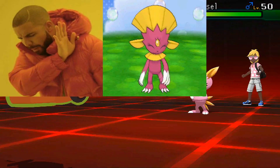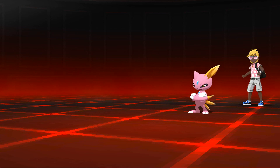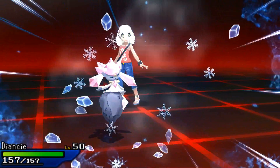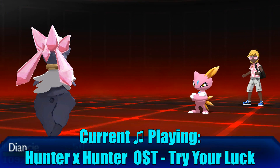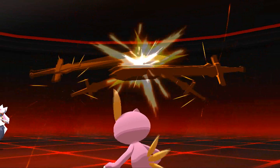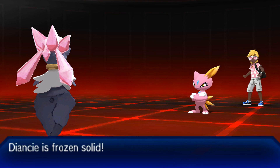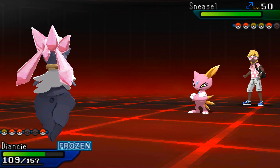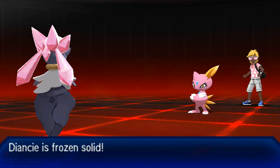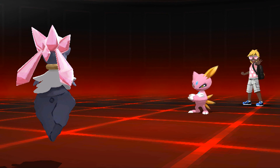My opponent brings in his Shiny Sneasel, which looks very fabulous by the way. I have a solid switch into Sneasel - I bring in Diancie, which should be able to take an Icicle Crash. My opponent has Ice Punch though, which is a bit weird. We should be able to live it - but we get Frozen by Ice Punch. I was going to go for Swords Dance to increase Attack, but I'm still frozen solid. My counter to Sneasel gets destroyed by Ice Punch here. We're able to live but we don't thaw, and we get knocked out by the next Ice Punch.